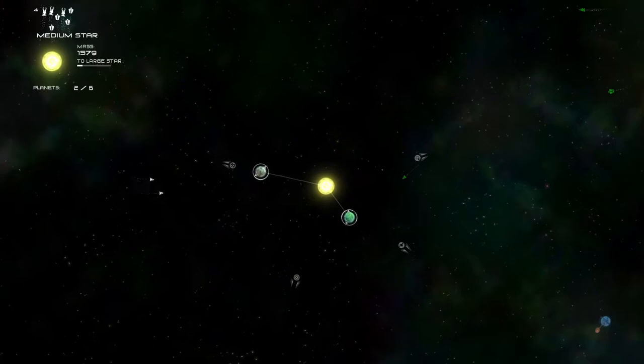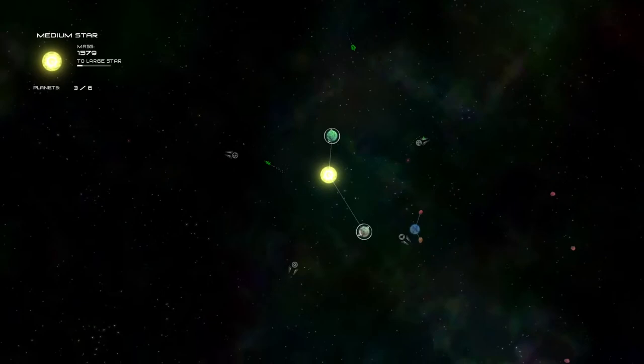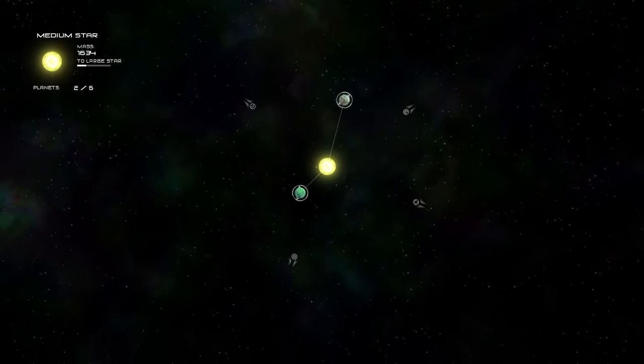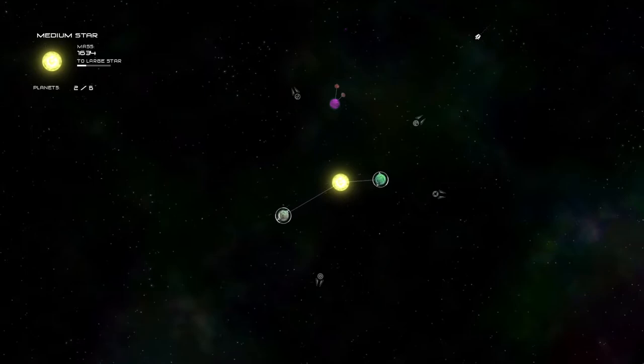Now that is a big nomad fleet. We can fight some of them — we got a couple ships. We killed like two, and that's good enough for me. So now we could theoretically go all the way up to six planets, but we could still become larger — we can become a large star. Your size changes a little bit in terms of the star, it's mostly color-coded, but you'll get to see that as we go on.